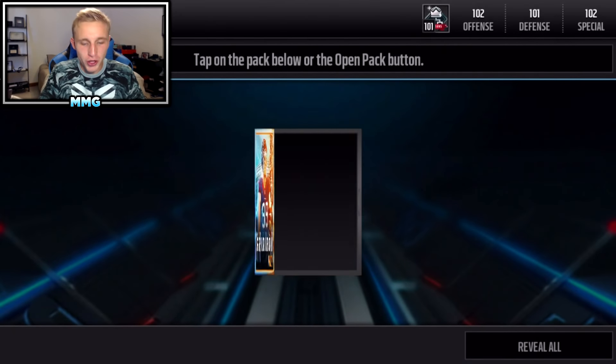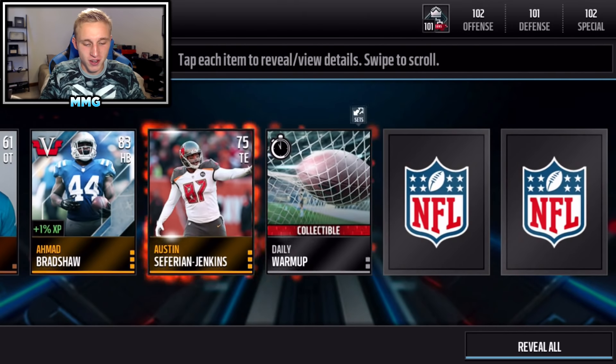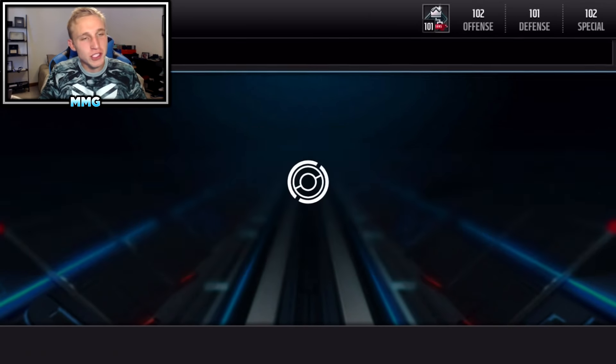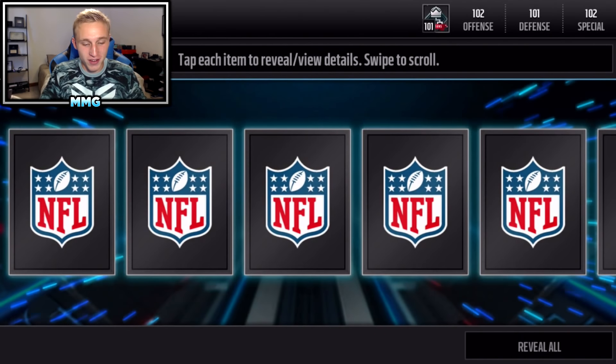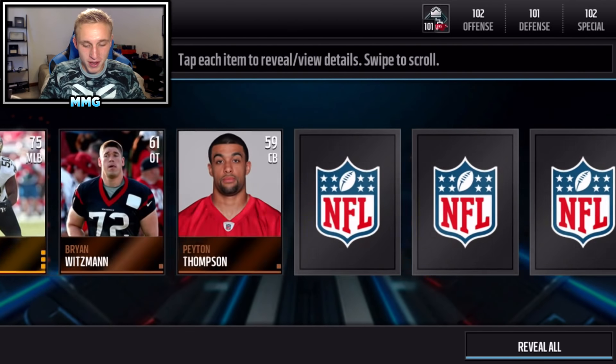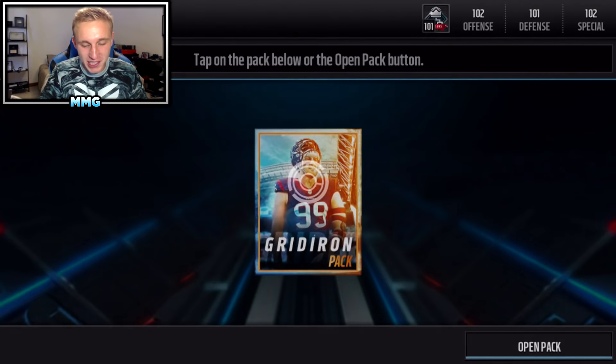On the other hand you could get somebody awesome like a 98 Adrian Peterson, so we shall see. Those first three are looking like touchdown packs, but I am very hopeful after the pulls I got on my other account. Boom — this is what I'm talking about: 96-star Carlos Dunlap, plus two awareness for the entire team. Looks great!